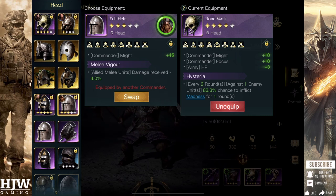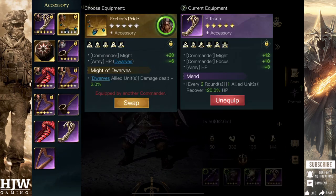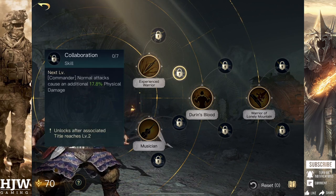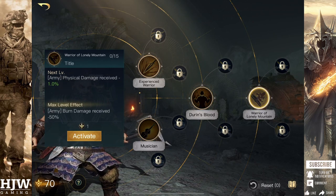Armour-wise I usually go with the Quilted Armour as it provides really good might, a little bit of focus, and I like the Focus Protection, particularly for late PvP. For the start of the game, the Scale Mail could be better as it provides a little less might but boosts troop defence by 15, and you can get it with Melee Vigor to reduce damage your melee units take by up to 6%. Helm-wise, either the Bone Mask or the Full Helm are good choices. The Bone Mask increases your army's HP by 3, provides some might, and Hysteria can inflict madness every third round. For accessory, the Hithlane is a good choice, but if you're using dwarves, Erebor's Pride is very good as it boosts their HP by 6.